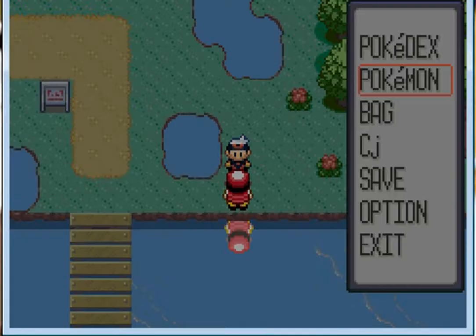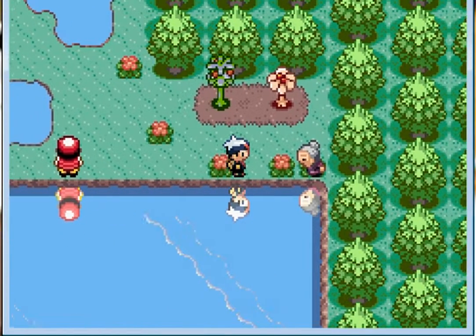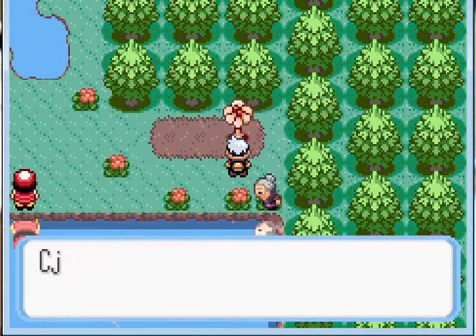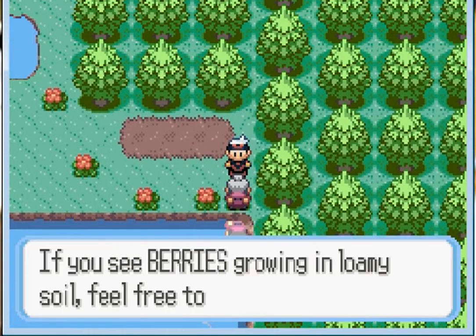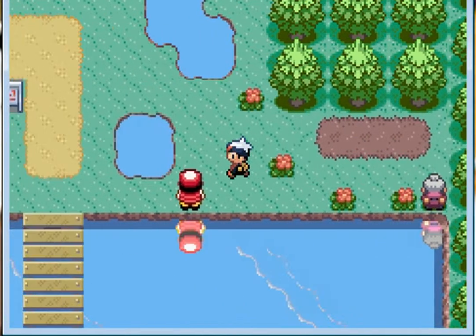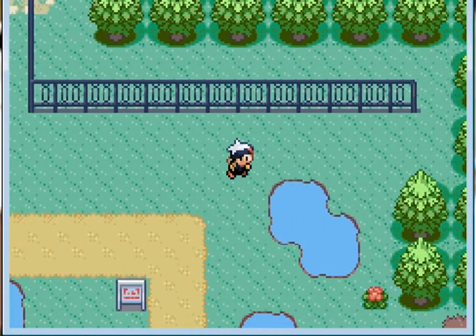There we go. I'm going to lead with Quickster until the gym, then I'll switch them up. I'll take this Cheri Berry and the Lupa Berry. She also gave me some Chesto Berries — pretty nice, thank you. Let's explore this whole area to make sure we're not forgetting anything.